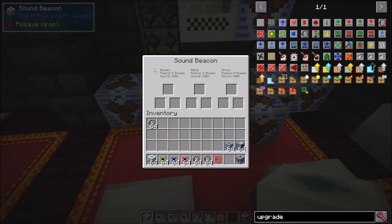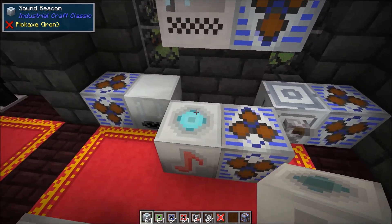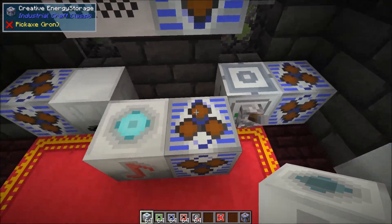You can see that we have a block section, an item section, and an armor section — these correspond to different sounds within the game. For example, blocks would affect the sound on the mass fab. It's not necessarily just a muffler because you can mute or increase the loudness. If I put loudness upgrades into this, you'll notice the sound from the mass fab bumps up.